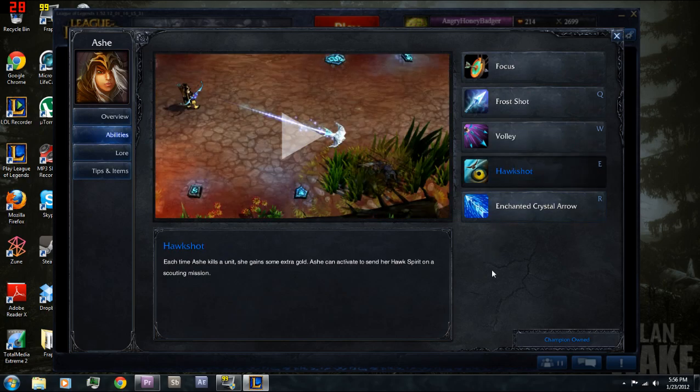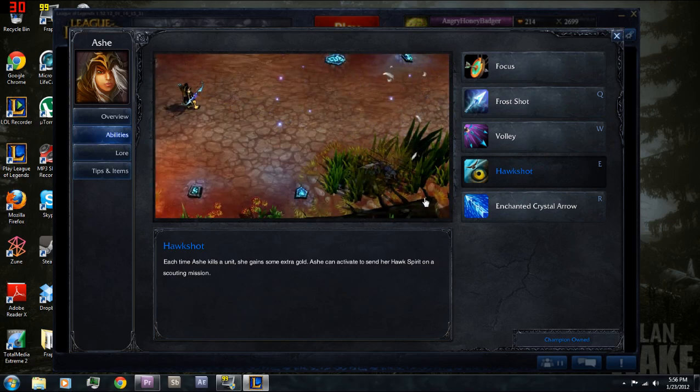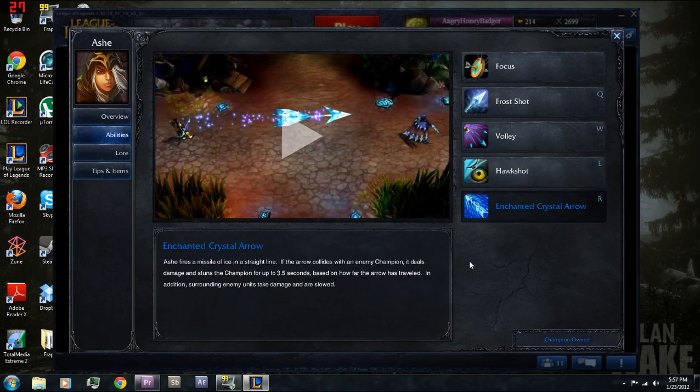Her E is Hawk Shot. Each time Ash kills a unit she gains extra gold for each level of Hawk Shot she has. She can also fire it — it has about a minute cooldown, doesn't cost mana, and grants vision wherever she shoots it. It's got pretty good range, so it's basically a decent vision tool whenever you need it. I like to level that up fairly quick depending on how much gold you want from last hitting, since last hitting minions pays out more when Hawk Shot is leveled.